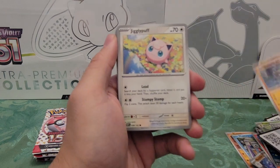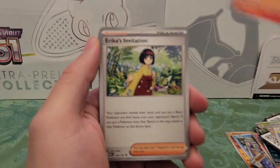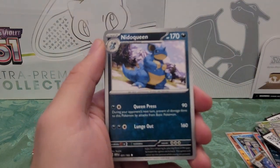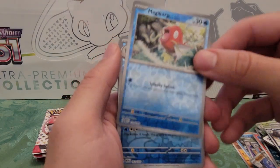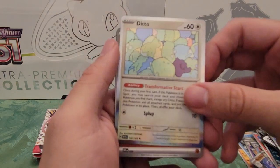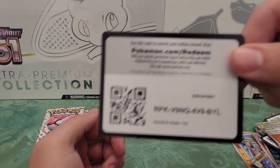Pack five: Geodude, Jigglypuff, Staryu, Charmander, Erika's Invitation, Magneton, Nidoqueen, Magikarp reverse holo, Poliwrath reverse holo, Ditto — that's actually kind of nice — Basic Energy, and a code card.